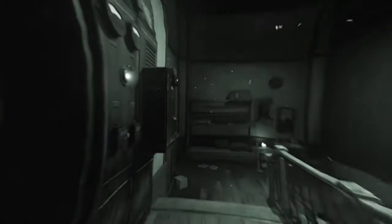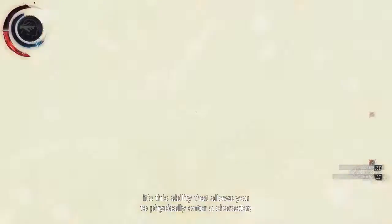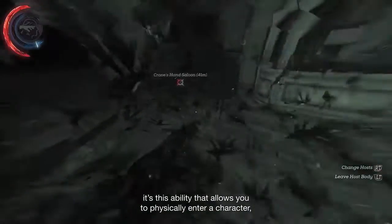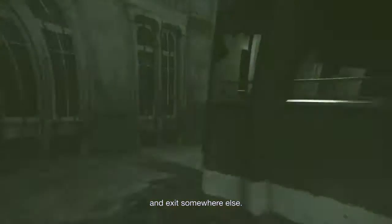He's also a foreigner — from a different place — and he never quite fit in in Dunwall. So he has the power of Possession, where he can literally embody someone else and walk around in their skin. It's this ability that allows you to physically enter a character or an animal at first, and exit somewhere else.